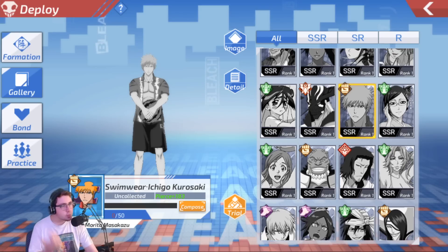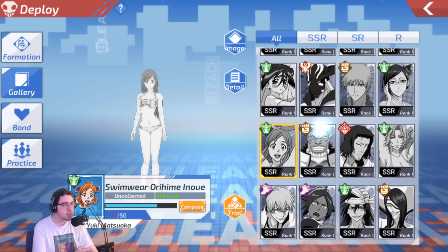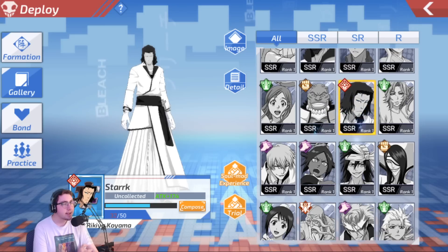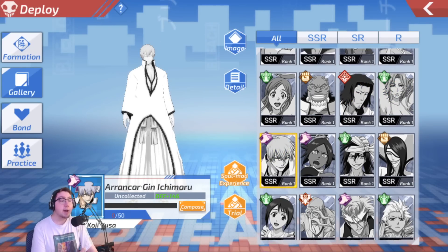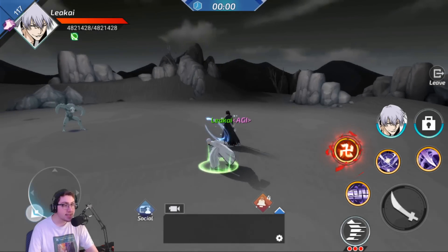They also added a new swimwear Ichigo with a watermelon and a parasol. This Stark is one of the ones you have to actually spend a bunch on to be able to get, which dropped recently. We have this Rangiku, which is swimwear. We have the Arankar Kargeen, which I actually really wanted to get at one point — he came out since the last time I played, and he's actually super, super good. He's honestly one of the best characters in the game right now.